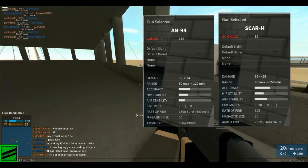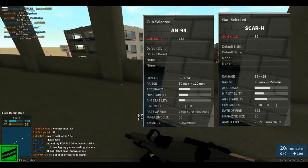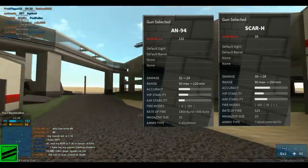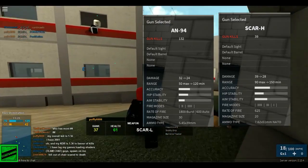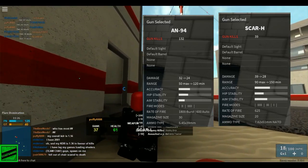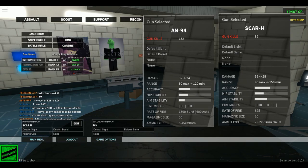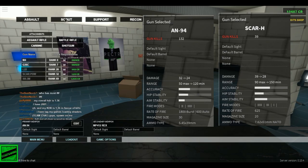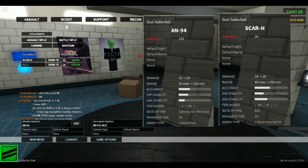Let's get into the comparison of the stats. The damage is 32 to 24 on the AN versus 39 to 28 on the SCAR-H, so the AN-94 does much less damage overall — it starts with a lot less damage and its minimum damage is less. The range is 50 for maximum damage and 129 for minimum damage on the AN, so significantly less range to do damage. The accuracy is just a little bit lower than the SCAR-H. The hip stability is higher, so firing from the hip is much better with the AN-94. There's less recoil on the AN-94.